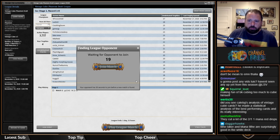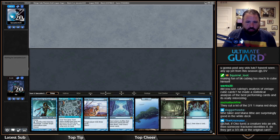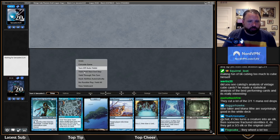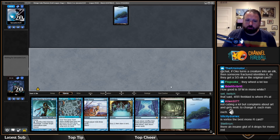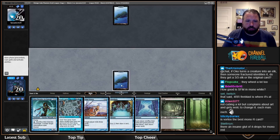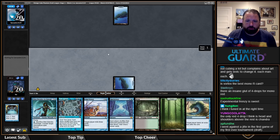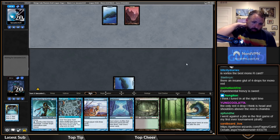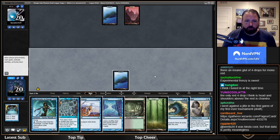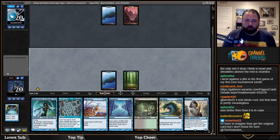I've got a bunch of videos queued up that just haven't gone up yet. This hand is a little slow — it really needs Sakura-Tribe Elder. If I can preordain into Tribe Elder I like what I've got going on. Mox Jet would also be okay. They're playing island and mulliganing to six. In general you should lean toward playing basics over nonbasics because of Wasteland.